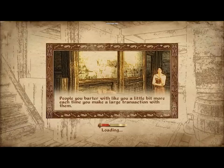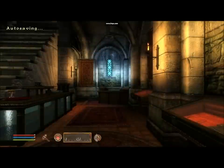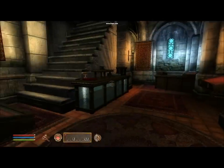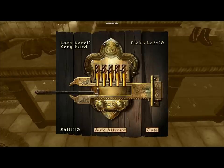Now I'm in Red Diamond Jewelry, so let me try to get one of their expensive cases. This one over here should do just fine. Now again you want to start at the farthest side — all the way down here on this one because this is very hard. This is my point: I have 5 lockpicks and a skill of 13 because I just started a new game.